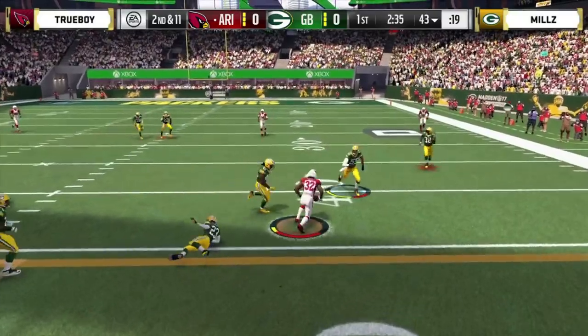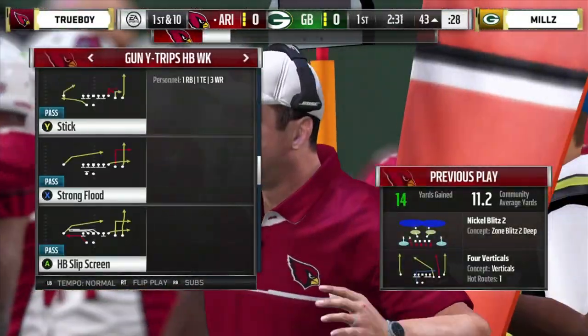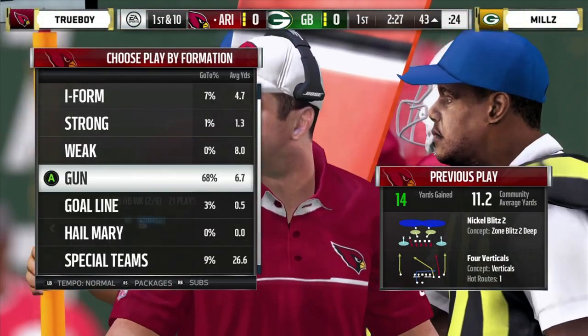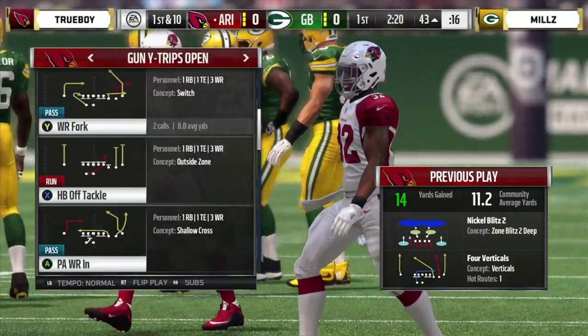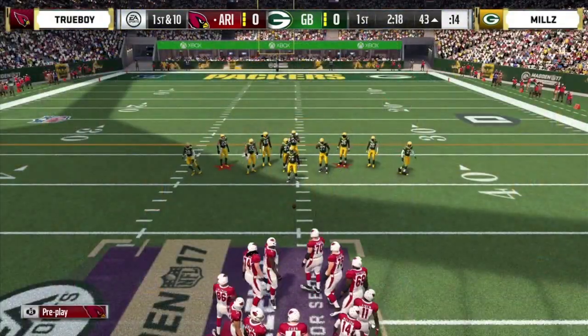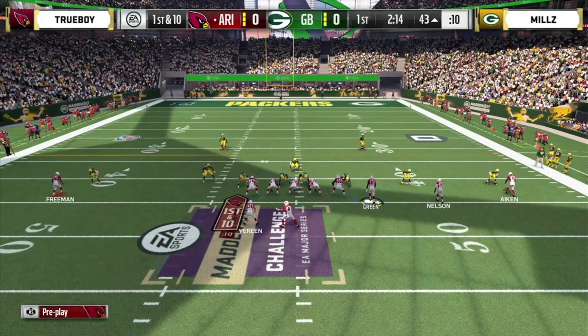Hill is able to break a tackle and move into positive territory to the 43. When you get your pass protection in order, you force the defense to either play all-out coverage and stop sending pressure, or get more aggressive and send from both sides of the field. It just opens things up for you — pass protection is very important.